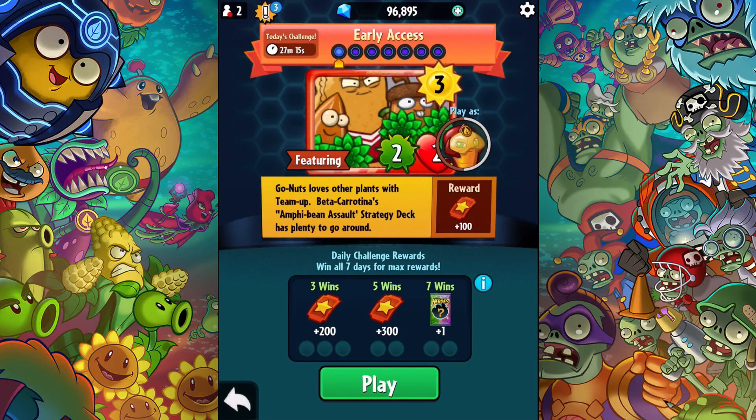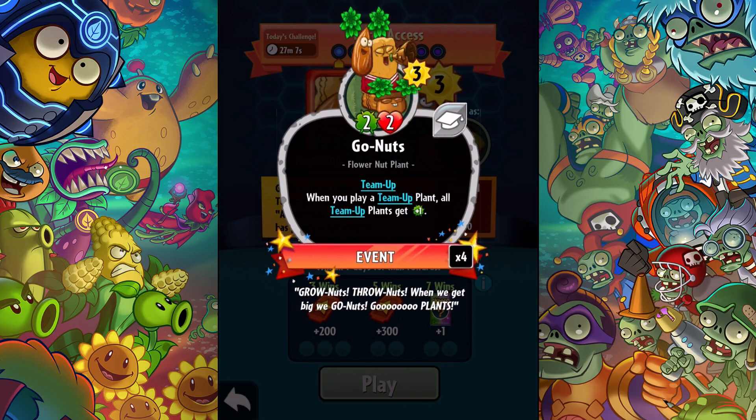What's up guys, Zach Scott here playing Plants vs. Zombies Heroes. There's a brand new card out right now that you can purchase called the Go Nuts. It costs three, it's a 2/2 with team up, and when you play a team up plant, all team up plants get plus one. I'm gonna make some decks with this — I already bought it — but I'm gonna show it in the early access event today.